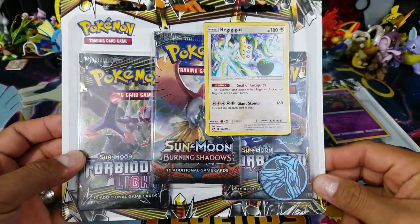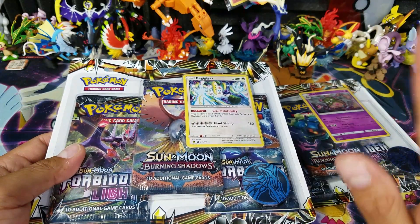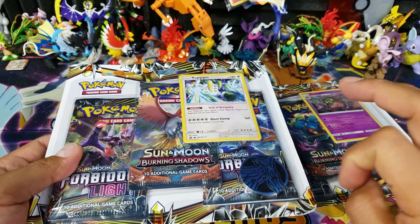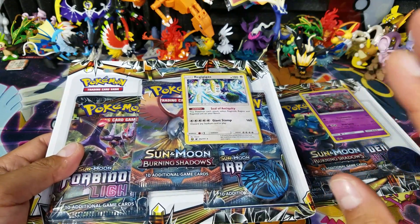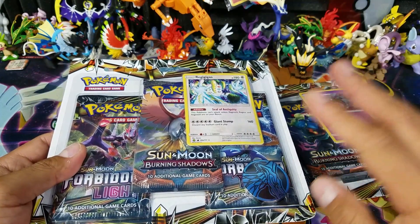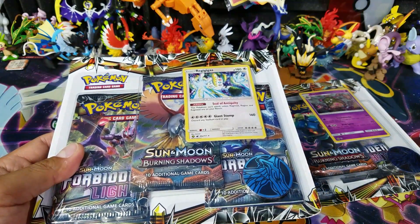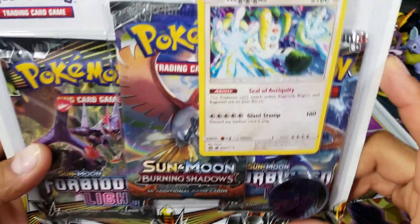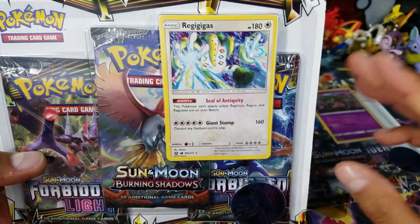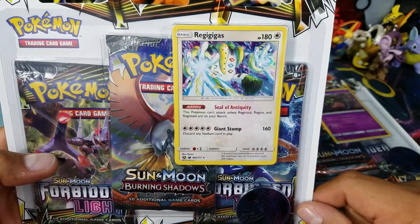I was looking for the other blister pack and they did not have it at the store. I thought it was just a one-store thing but I was very, very wrong. I literally had to drive almost an hour to every one of my local Targets, Walmarts, any big stores that would carry something like this, and I just could not find the Regigigas one. It was non-existent. I kept asking big stores and local game stores, but nobody knew what was going on with the Regigigas.